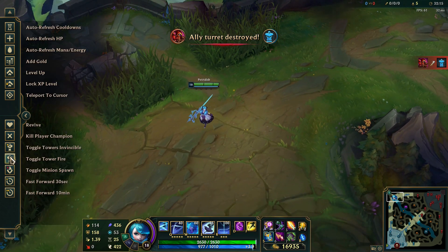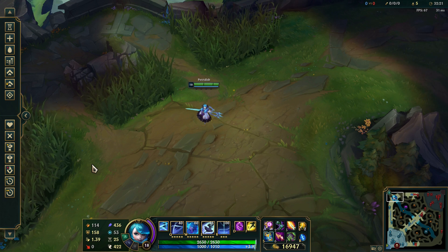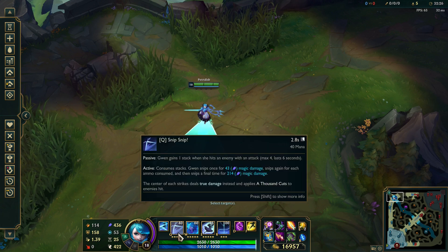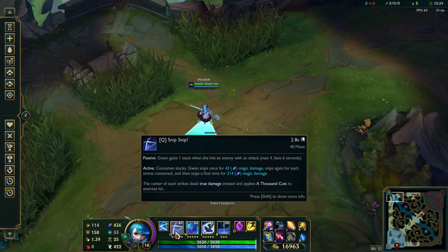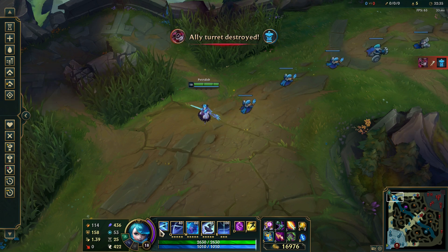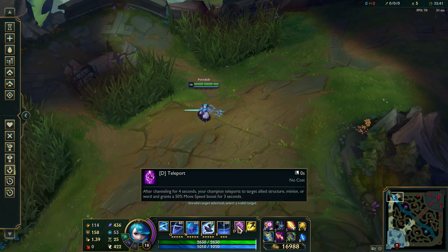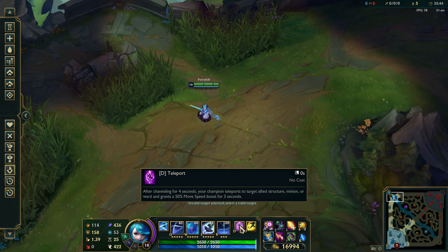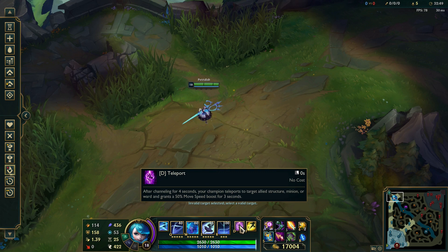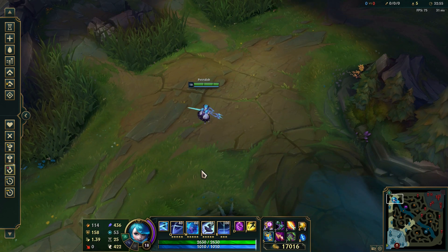You often want champions with high amounts of CC on your team so you can catch out enemies and kill them, since you yourself don't have any way of CCing someone. You want to be split pushing as long as possible, then teleport into a teamfight, kill who you can, and win. Also, if you do this you can be small Gwen, which is really cool.